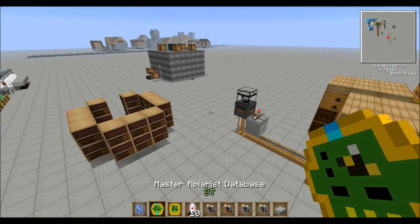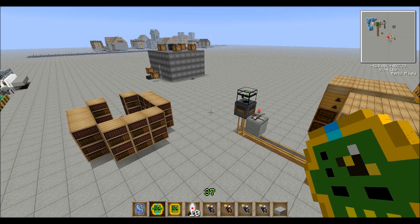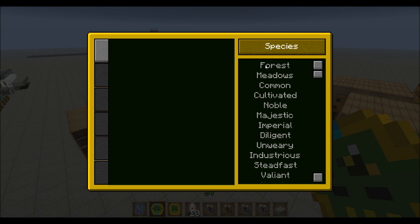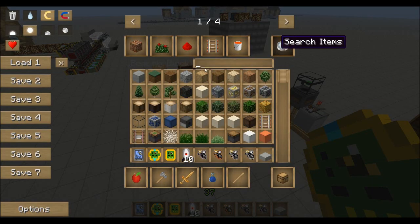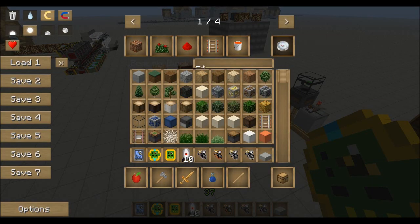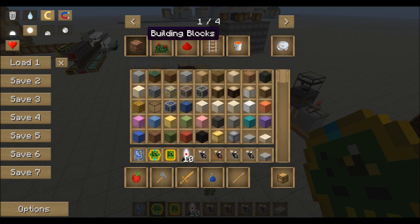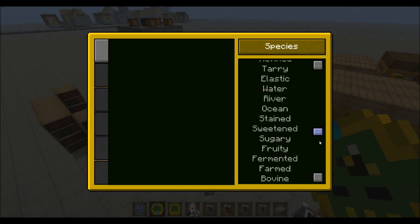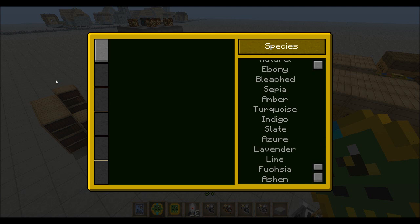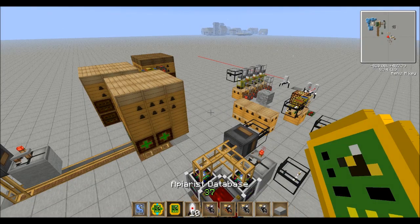If you want to look up how to get a bee and you want to do it the cheaty way — at least I think it's the cheaty way — you can look up the master apparatus database. Right here, just put in 'master.' There it is. You can look at it, and everything is filled in. You'll be doing basically the same steps, but it will be with different bees.